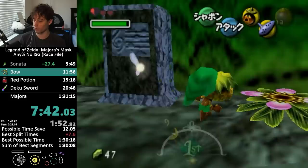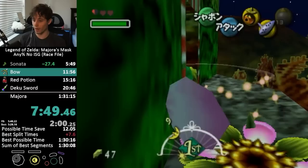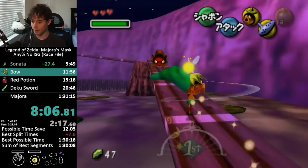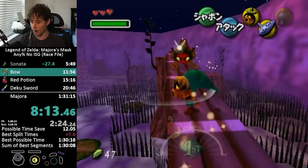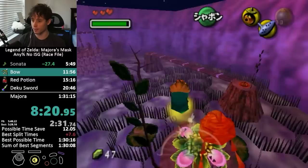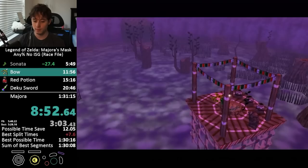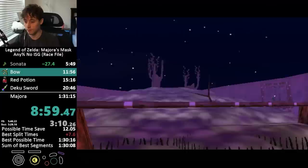Another cool thing about this category is that most speedruns outside of ADR would use index warp at this point, but we can't hover to get to the hidden owl, so we have to get the boat from Woodfall the casual way through here. This room is horrible because the game runs at like half speed for some reason, and these guys are the most annoying enemy in the game. There's a fast route where you can just quickly hop around them, but it's not fun. I also need a stick, and these Deku Scrubs can drop a stick if I'm lucky, but if not, I have to grab one from the pot up here.